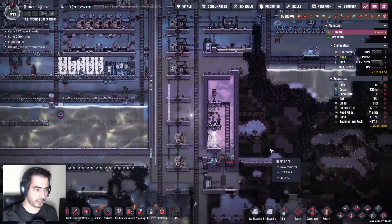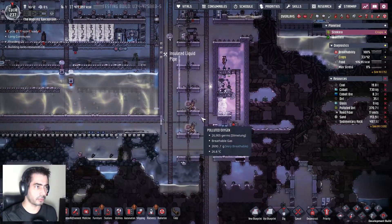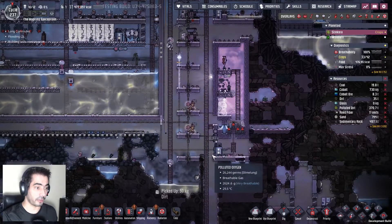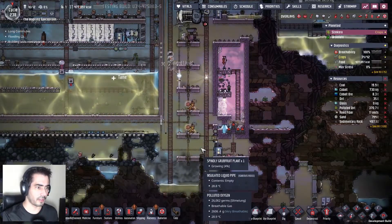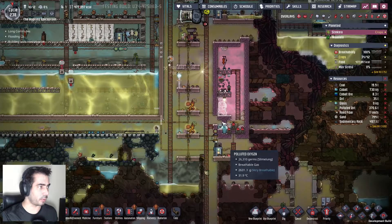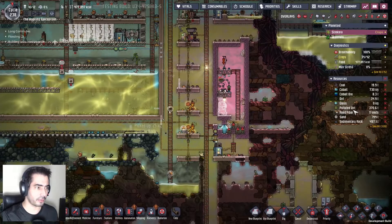My friends, I gotta go. Hopefully this will be finished very, very soon. Are you actually going to finish it? I'm gonna wait one cycle to see if they finish this — I want to see this happening, I want to see the mealwood getting good. We have 11 units of reed fiber.